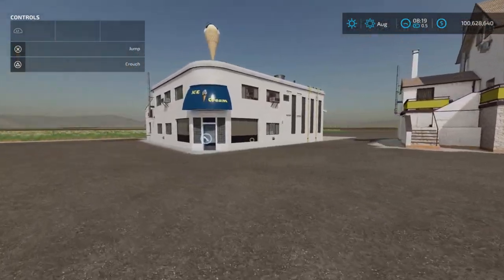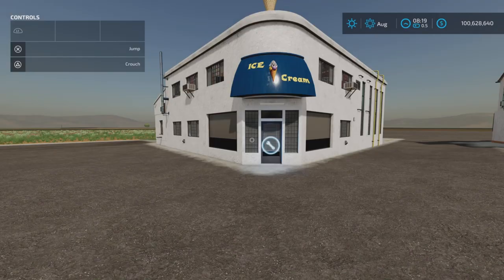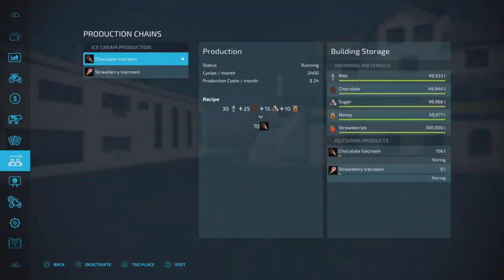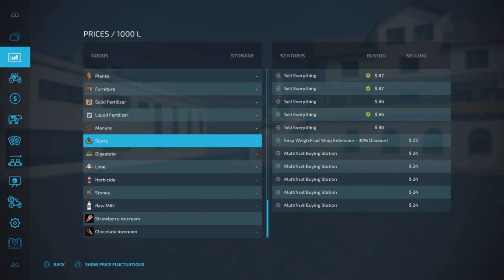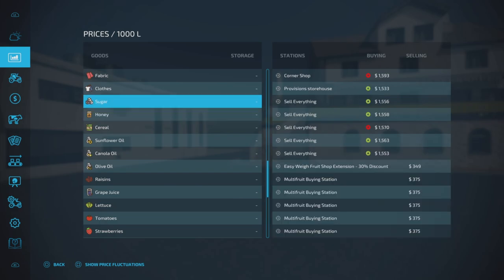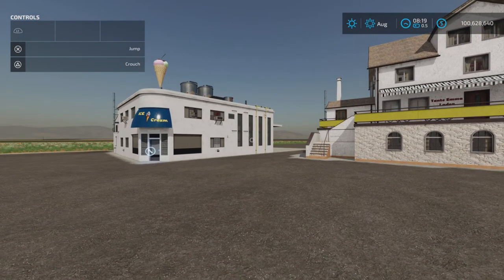All right, we have turned it on. Daily upkeep is $85 per day. The sell point takes things other than ice cream as well — flour, sunflower oil, canola oil, olive oil, cheese, tomato, lettuce, strawberries, grapes, grape juice, eggs, sugar, cake, bread, potatoes, milk, olives, and road salt. The corner shop description on ModHub gives a list of things it buys.